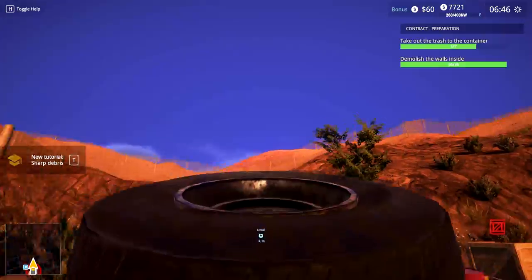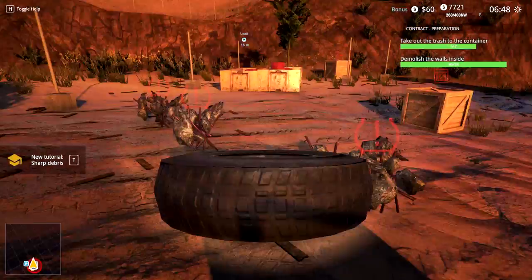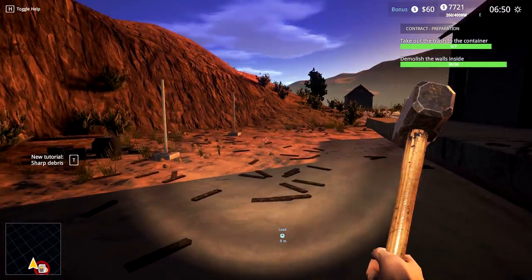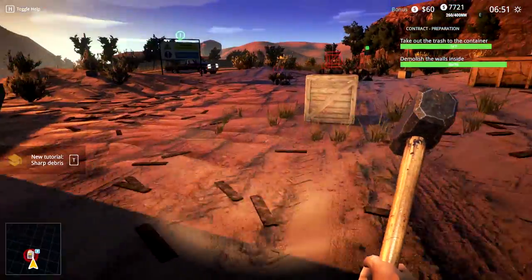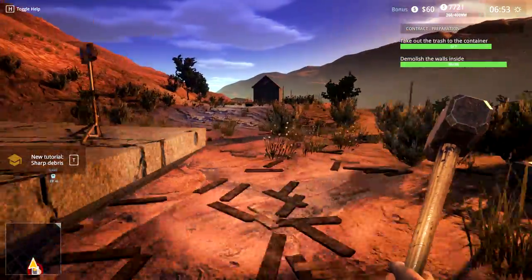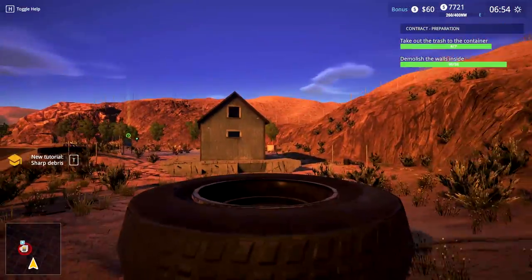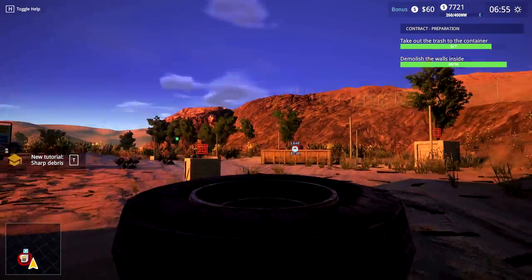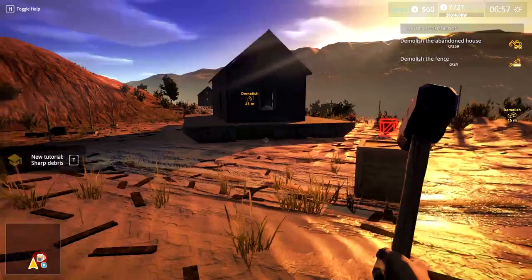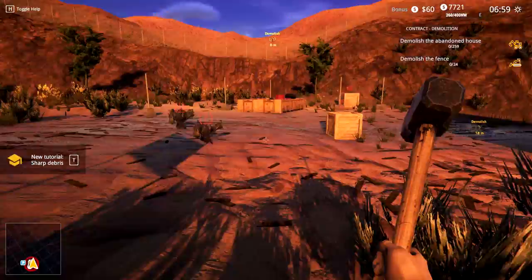When he's running, the mouse goes crazy. One more to go — there's gotta be something else out here, another tire or something. There it is! Let's turn off the flashlight. It's seven in the morning and it still looks like sunrise — that's been going on for like two hours. Contract demolition — now we gotta demolish the abandoned house and demolish the fence.